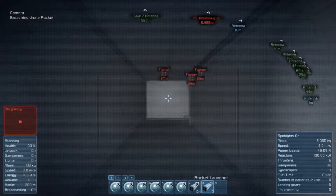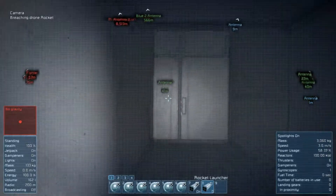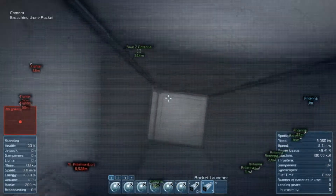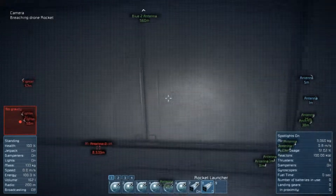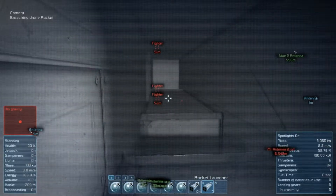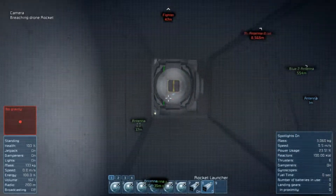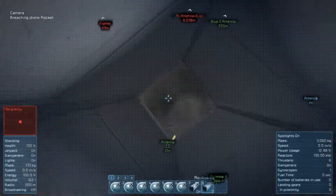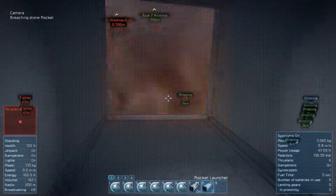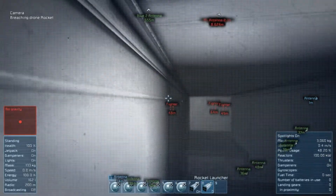I have several cameras in case some of them get destroyed, which is a very likely scenario since they are unprotected and at the very front. As you can see, it can manage to move around even in such a tight spot. Here we found the enemy's reactor — go ahead and destroy it, as well as some of the gun turrets.